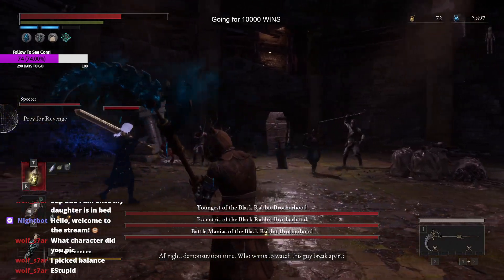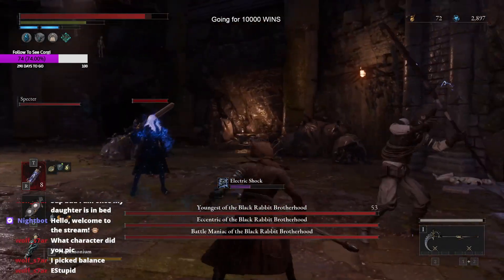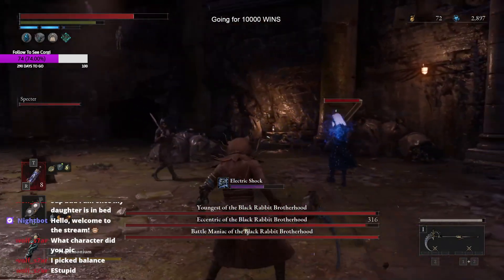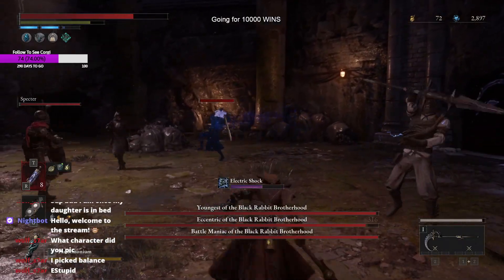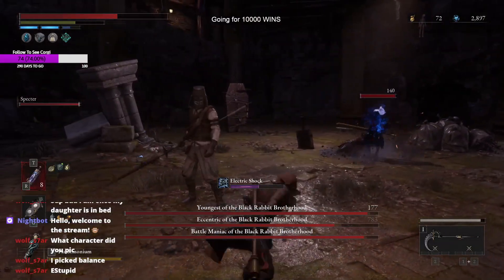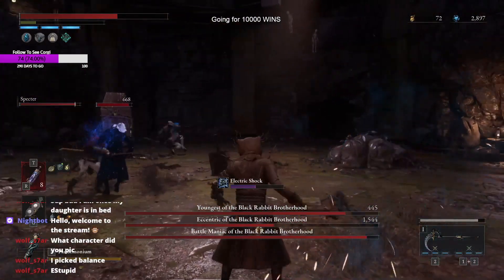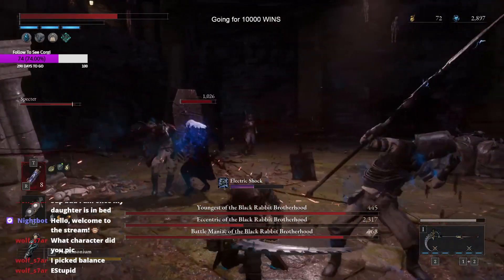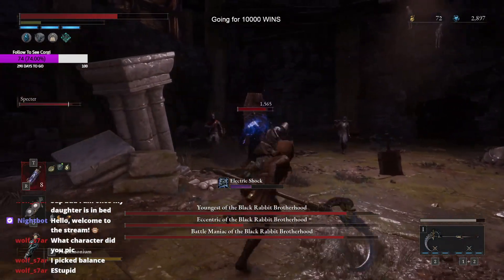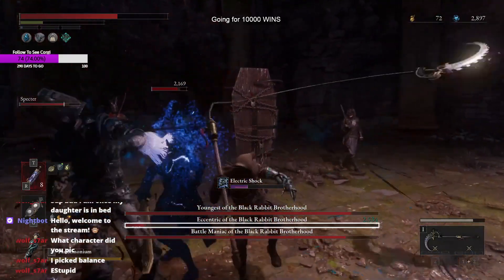You do have to fight them all, which is why summoning that guy is really important. That move right there is a very long-range attack and you can basically hit all of them, which makes it a little bit easier — especially if you have the specific sharpening stone for your weapon to make this whole fight a lot easier.